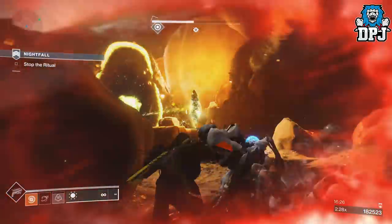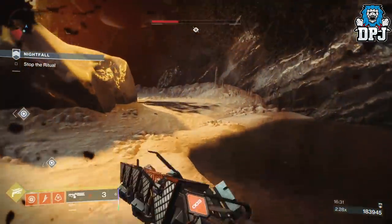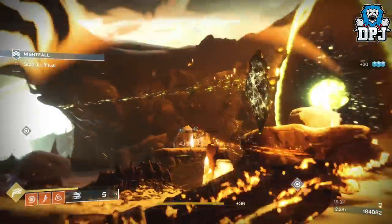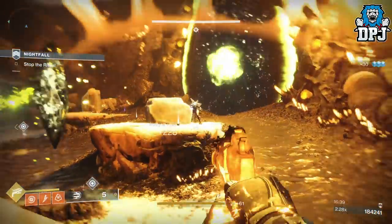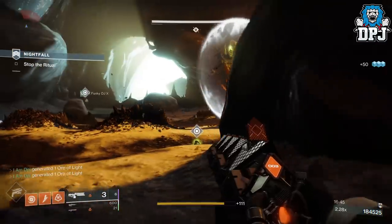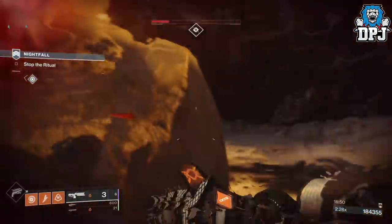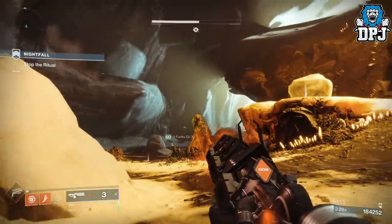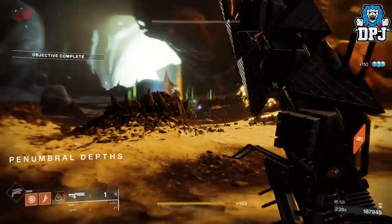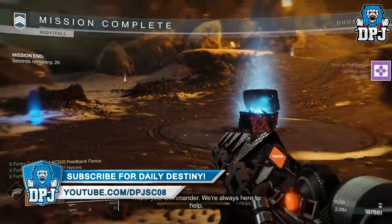I have no idea why the handicap isn't actually counting when you max it out, but take advantage of this while you can. Because as you know, Bungie will patch this ASAP as soon as they find out. Take advantage and get those powerful rewards. I'm also pretty sure it would make the odds of getting that nightfall exclusive drop much higher farming that nightfall and getting 100k each time. Try that out and let me know how it goes in the comment section. Set your nightfall scorecard to a handicap of 110, choose whatever other mod you want, and farm away — it is as simple as that.